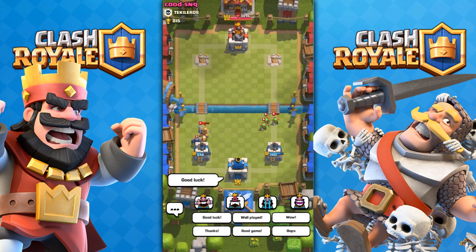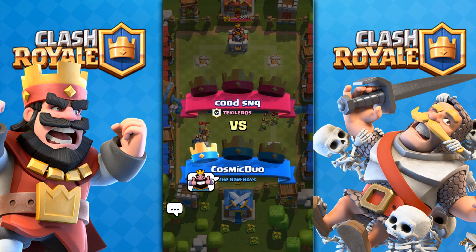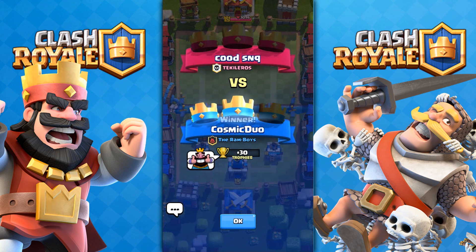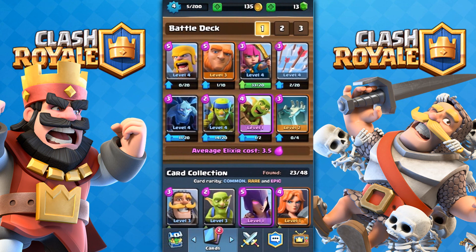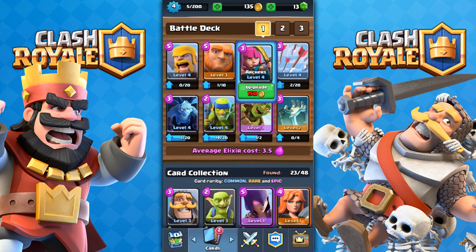This is my strategy. If you guys enjoyed the video, hopefully you can drop a like — let's aim for 13 likes. If you guys think this strategy is good, use it for yourself. I'll try and keep giving low-level strategies: Barbs, Archers, Giant, Arrows, Minions, Spear Goblins, Goblin Barrel, and Tombstone. Alright, I'll see you guys in the next video. Peace out.